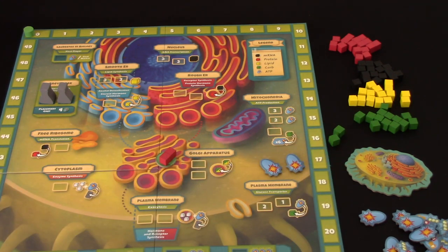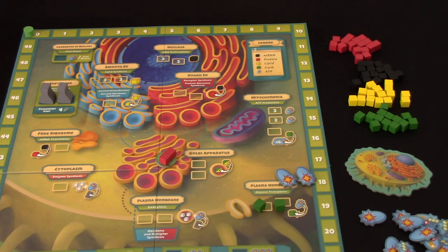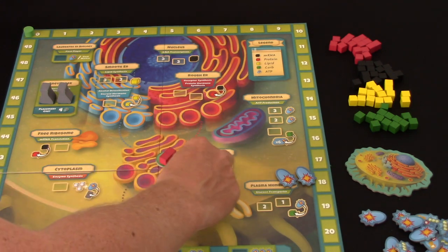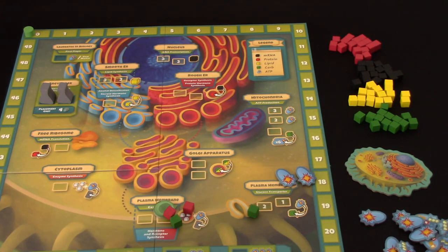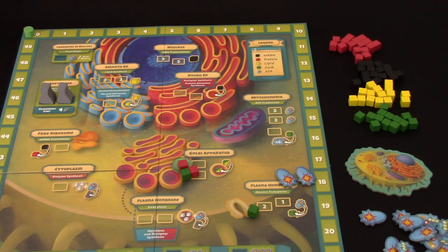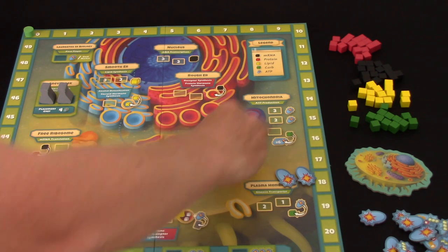Down here in the plasma membrane, you can turn energy into carbohydrate via the glucose transporter. So those green carbohydrate cubes can then come and be added here. Down here we can complete our cards. And the yellow lipids - this happens up here in the lipid synthesis and the alcohol detoxification area of the cell. So that's the basic nature of this game.